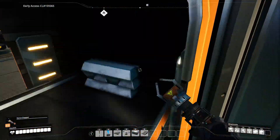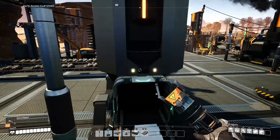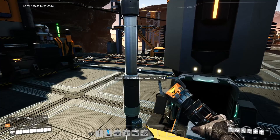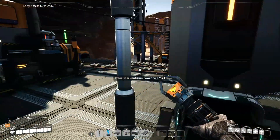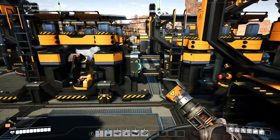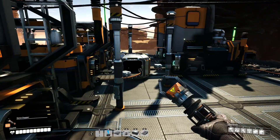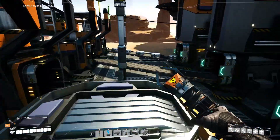So we have 120 iron ore coming in. I have four smelters - not three, four smelters - set up because they can only smelt 30 iron ore each. That's going out and hitting splitters. These splitters are dividing into 15 because these constructors can only turn 15 ingots into rods. It is 15 rods - one ingot per rod - these can only do 15 rods.